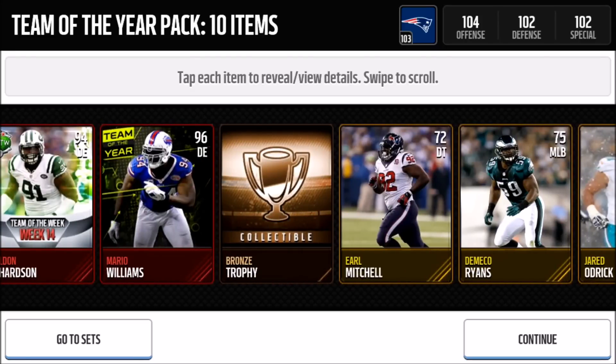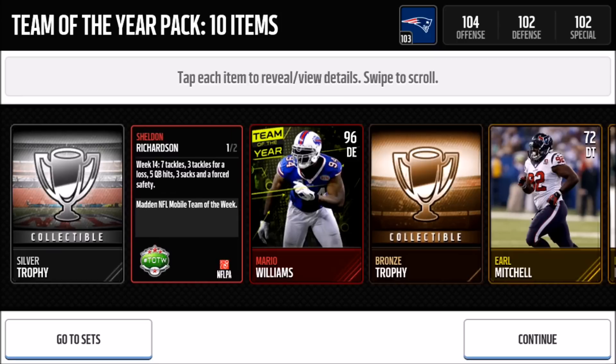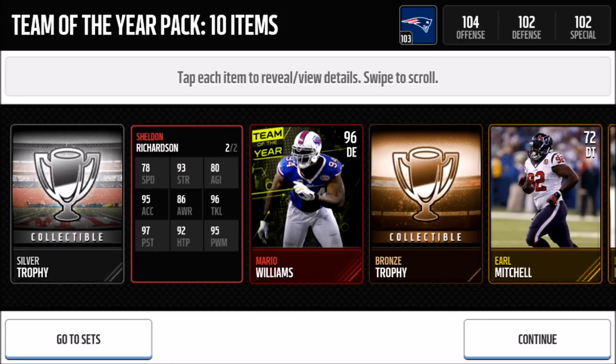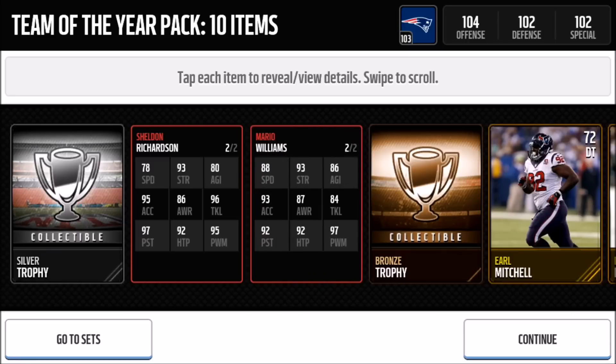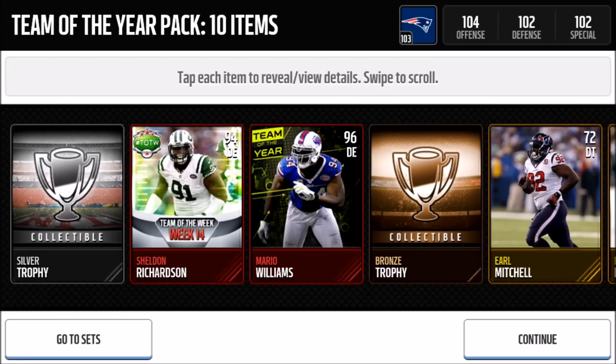We also get Mario Williams — not bad. That last pack was really nice. And we get Sheldon Richardson as well — two nice defensive ends right there, 94 overall and 96 overall. Richardson is Team of the Week 14. Mario Williams was actually one of the best defensive ends when the Team of the Year cards came out, but since we got all the Ultimate Legends, positional heroes, and better defensive ends, his value dropped. Still, a Team of the Year pull — I'll take that.